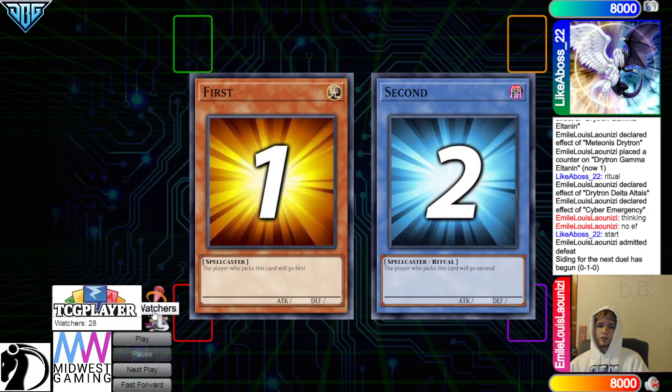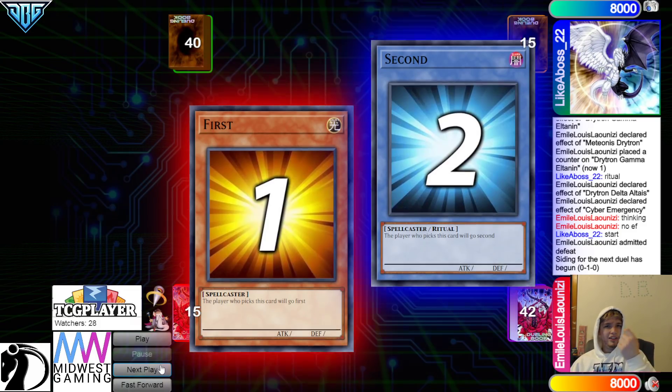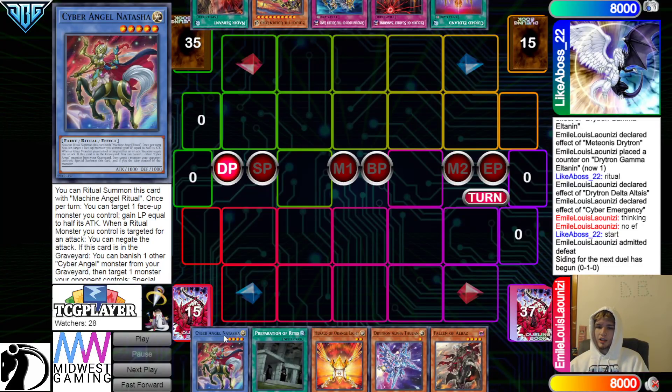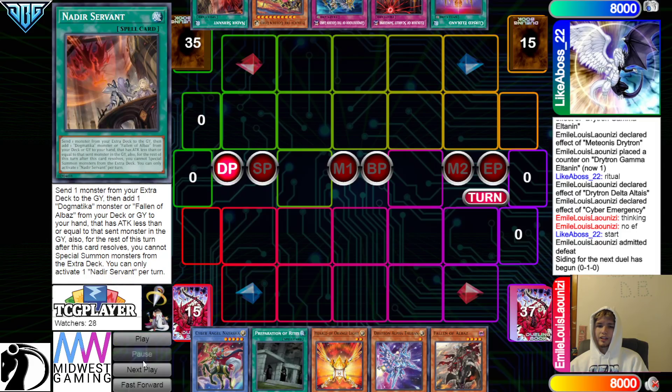So that was a pretty back-and-forth Game 1. 41 minutes — summoning the Elder was kind of cool. We're going to see Drytron go first Game 2. We have Natasha, Prep, Orange Light, Alpha, Faun of Albas on one side. They have Cursed, Scarlet, Conquistador, Golden Lord, and Nadir Servant.